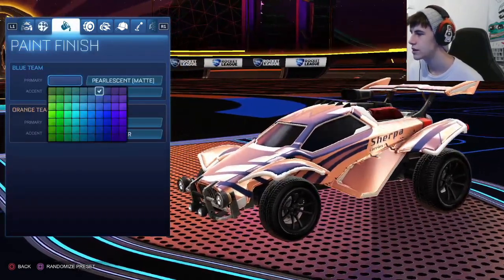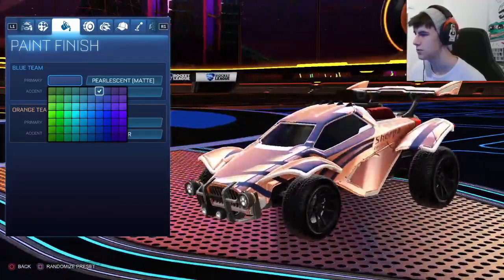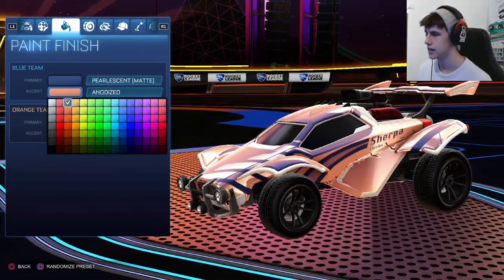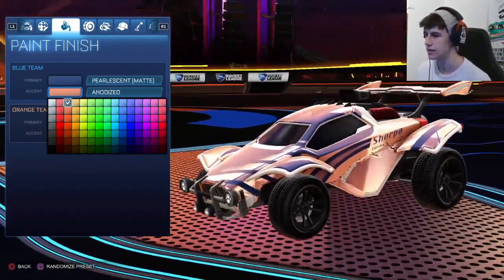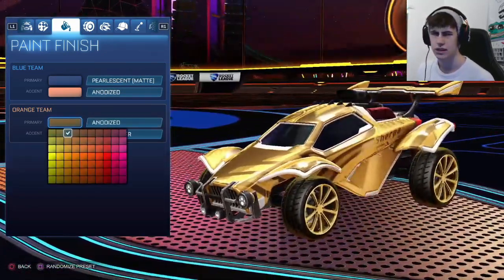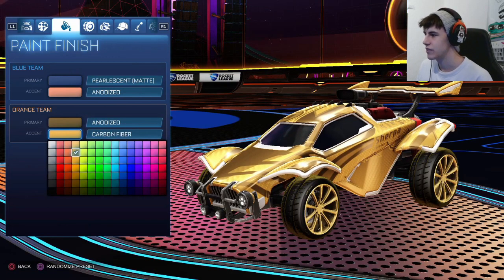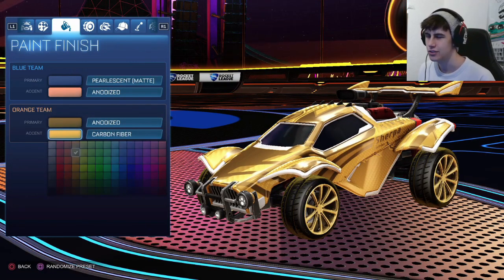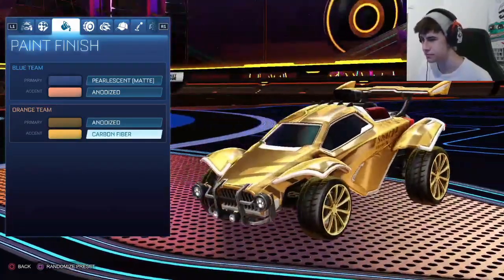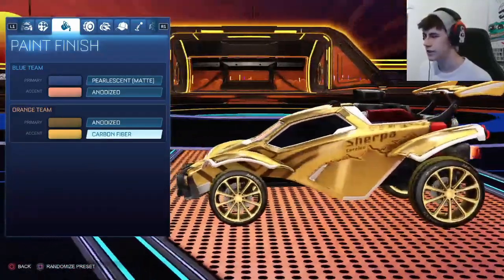For the colors we have a pearlescent matte dark blue on the blue side, and then an anodized peachy secondary color. For the gold side, we have a dark yellow anodized, and then carbon fiber as the secondary, which gives it a shimmery effect but not as much as glitter — still very sensible. For the boost he didn't really give me a boost, so I just used sparkles. For the wheels I'm using gray OEMs, or you can use Cristianos or any other black wheels for the blue side. For the orange side we're using Daichi Oros, which are a legacy item.